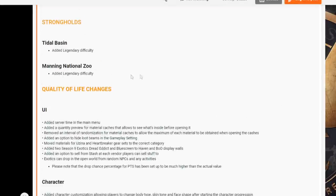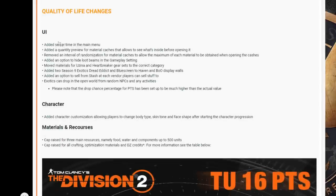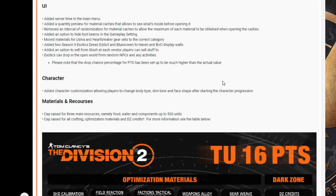New strongholds: Tidal Basin added Legendary difficulty, and Manning National Zoo added Legendary difficulty. Quality of life changes: added server time in the main menu; added a quantity preview for material caches that lets you see what's inside before opening; removed the randomization interval for material caches to allow a maximum of each material to be obtained when opening; and added an option to hide loot beams in the gameplay settings.